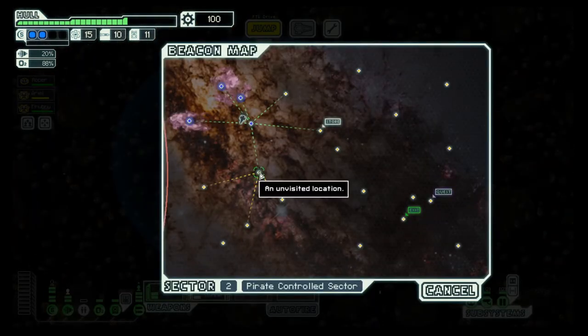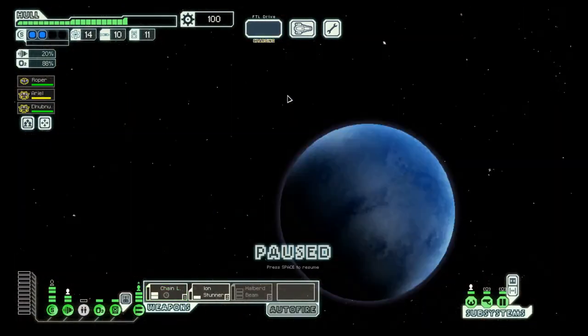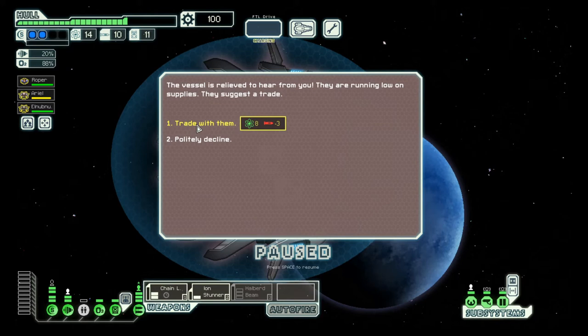There is a store right there. It does not connect over here, so let's go here and then to the store and see what the store has in store for us. 8 fuel, 4, 3 missiles — yes, thank you.